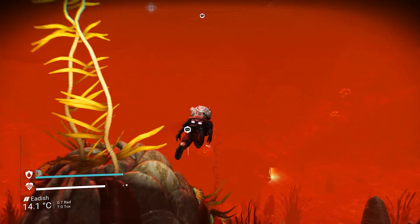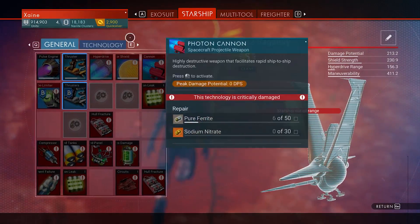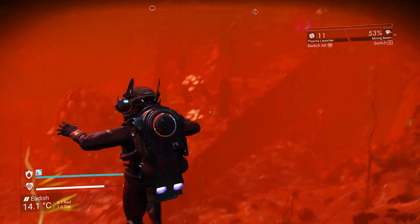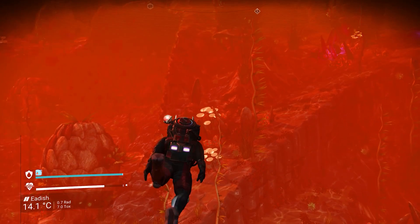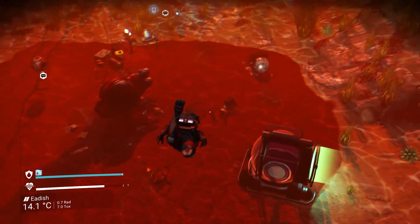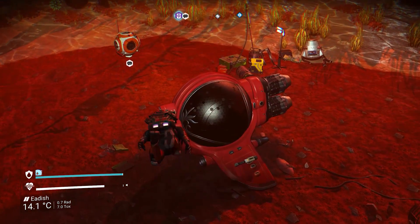I would suggest you have a suit technology module upgrade — like one of these. If not, just keep an eye out as you're swimming towards it for kelp. These kelp sacks, if you interact with them, will refill your oxygen bar — good to know. Plus we've got a little shelter there. So this is the beautiful ship.